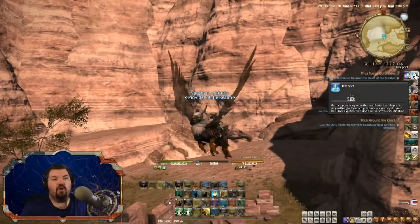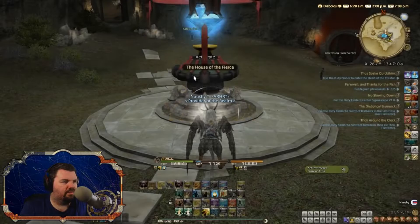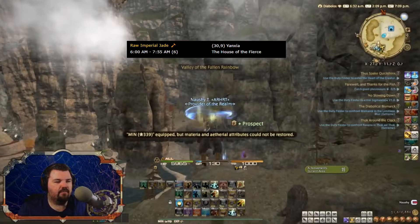What we have to do now is go back to the House of the Fierce. So when you go to Yanxia — however you pronounce it, I don't know how to pronounce it, it doesn't matter — always go to House of the Fierce here for the yellow scripts. And we change over to Mining. Glove, Truth of the Mountain. And boom — it's right over here.